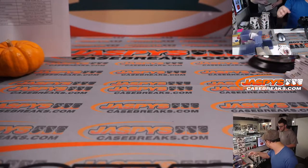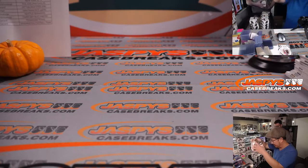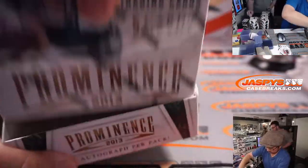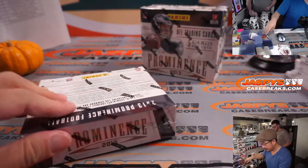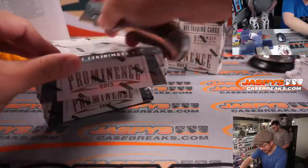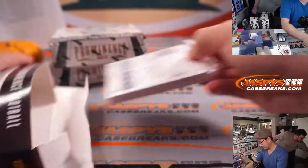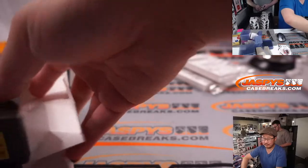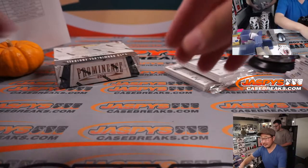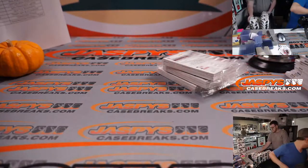Now the Washington team has Logan Thomas, who's basically just an older Jordan Reed. The field autos in Prominence — I thought that was a nice touch. I wish they would bring that back; I would like to see more of that.